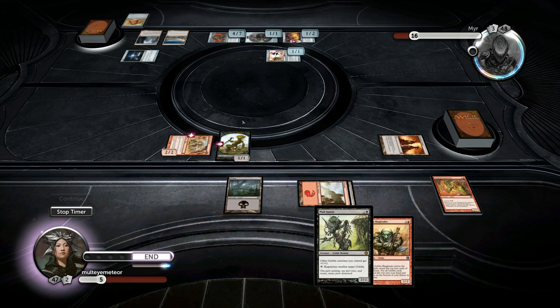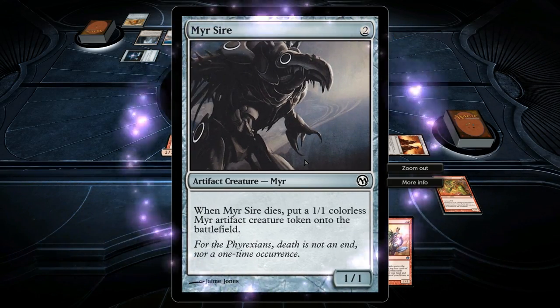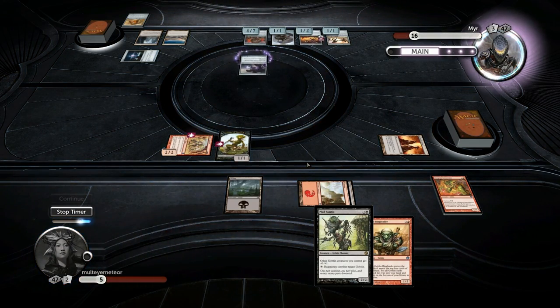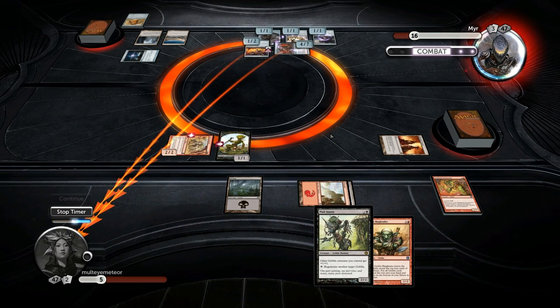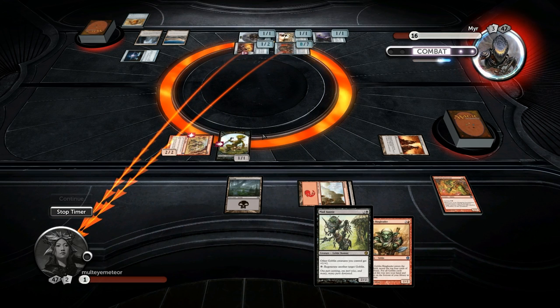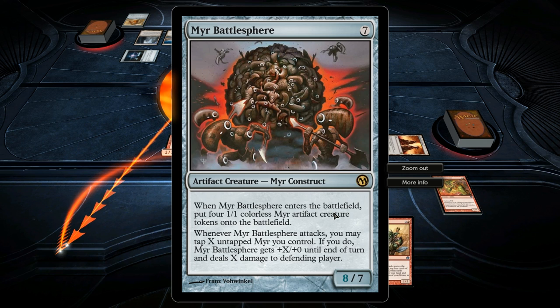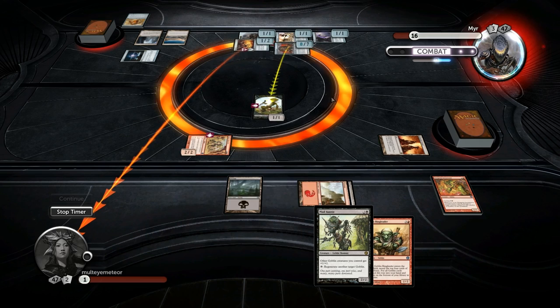I'm dead next turn. Fucking OP deck. Mere Sire: when Mere Sire dies, put a 1-1 colorless Mere artifact creature token onto the battlefield. I'm a little pissed that this deck exists. What the hell — how am I down to... what am I losing life from? That's very fair. What a douchebag card. That's ridiculous.